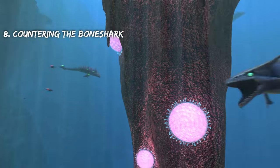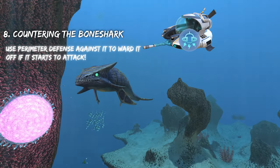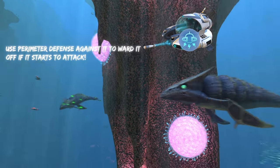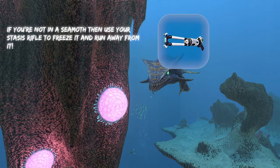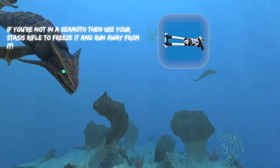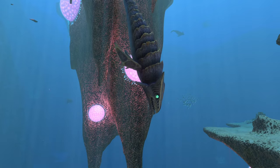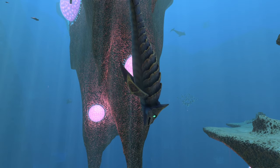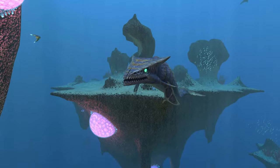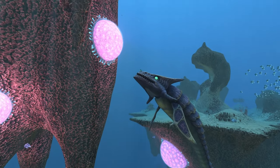Moving on to smaller creatures, we have bone sharks. If you're in a sea moth, you can use perimeter defense against them to make them basically turn around instantly — they'll stop chasing you. You can use the stasis rifle to freeze them like you would with any creature. They are sensitive to light, so don't shine any lights on them because that will draw their attention nearly immediately. But if you have a flare, you can also throw that to distract them. And if you're in a cyclops, they can't damage it because they're too small.